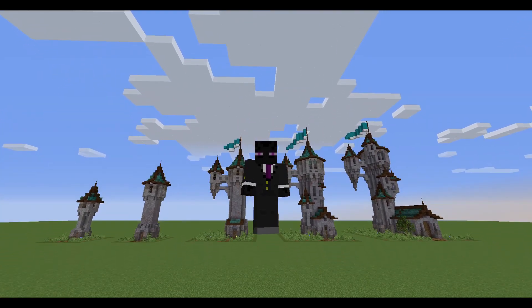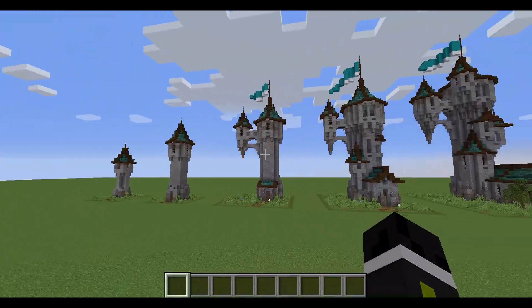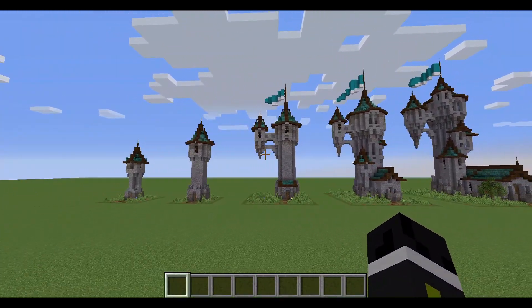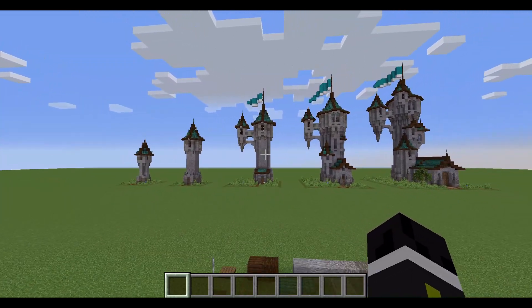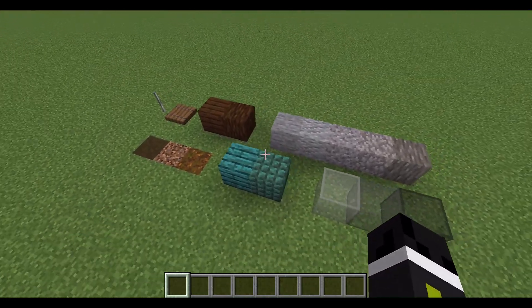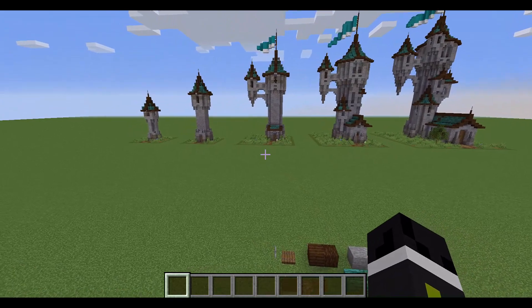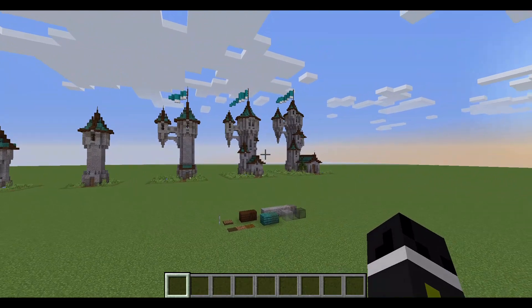Hi and welcome to a new video. For this video I had the idea that I will build five different towers in the same style, but each one will be a little bit bigger than the last one. I'm going for a magical wizard tower style, and the block palette that I am using is quite simple, but I thought I had a good idea what I could build with it because I've used it quite a bit before. Let's not talk too much and just get into the building.